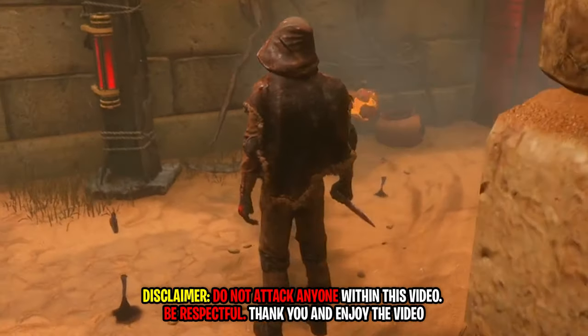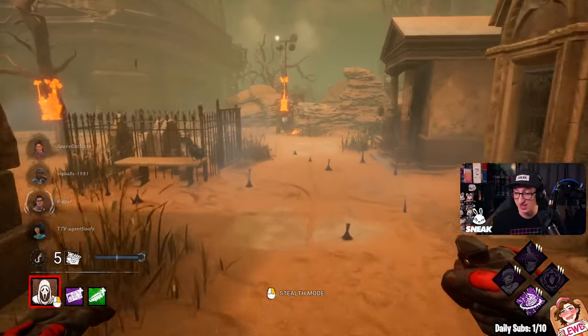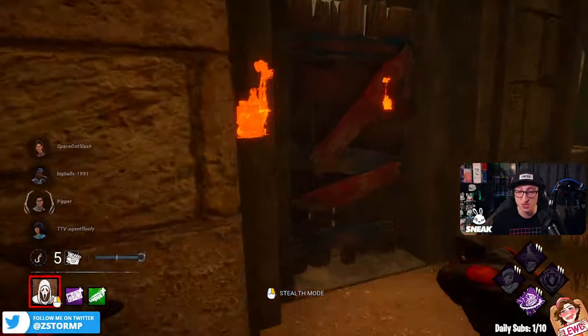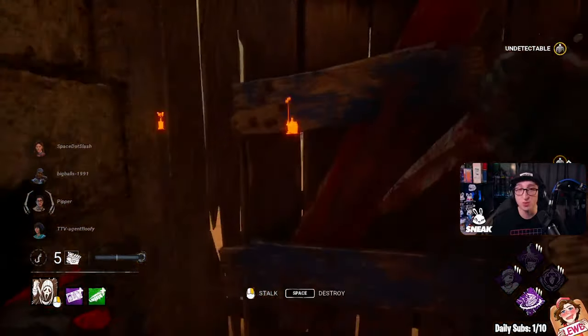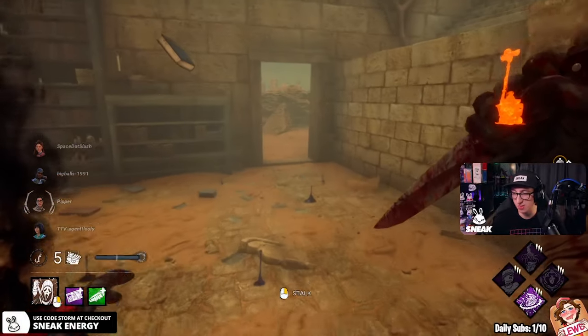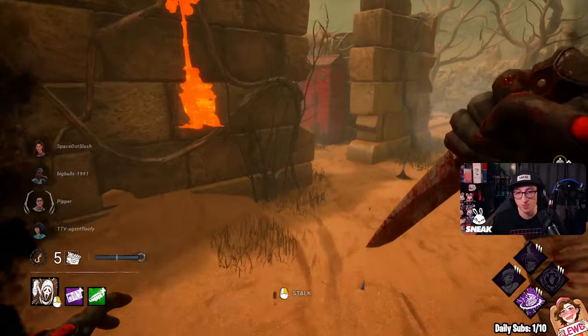We're going to be doing a very interesting build with Ghostface — half jumpscare and half chase. We just had this map and I'm pretty sure the community voted for it, because we get this map every single time. We're using the new outfit, which makes it a lot harder for the survivors to hear you coming around corners. We'll terrify them in the process — half jumpscare and half chase. I've got people here.